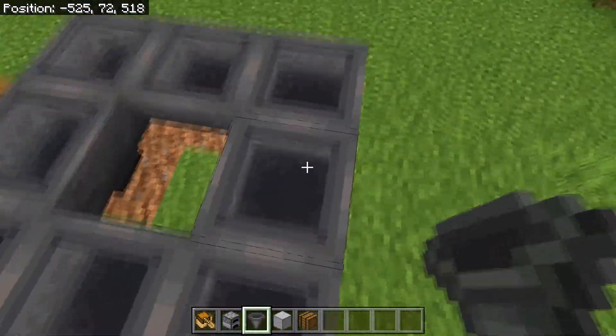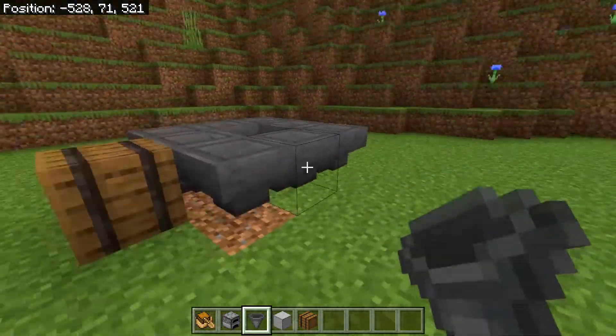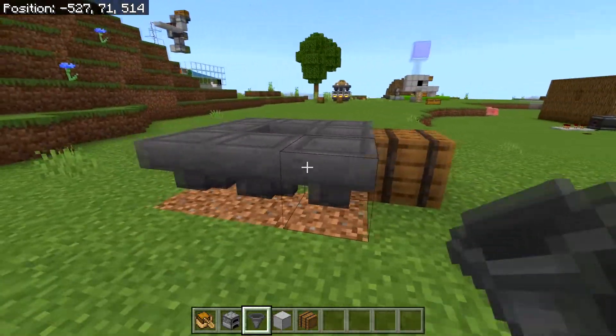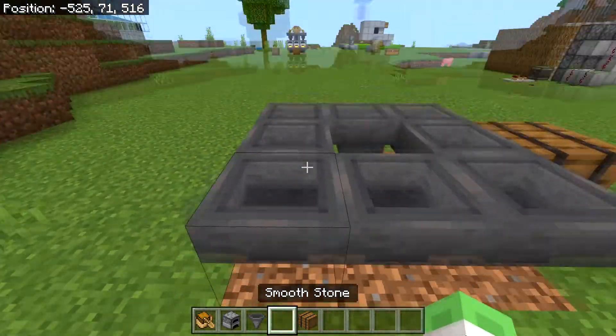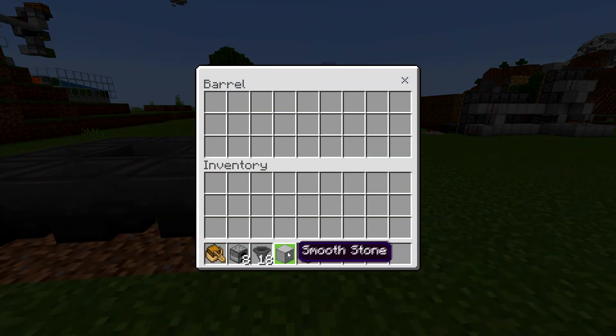You can also have these three hoppers looking into this hopper instead, but that is up to you. Now quickly make sure that all the hoppers are facing the right way. You can verify this by simply dropping a block on one of the hoppers and then making sure it teleports into the barrel.